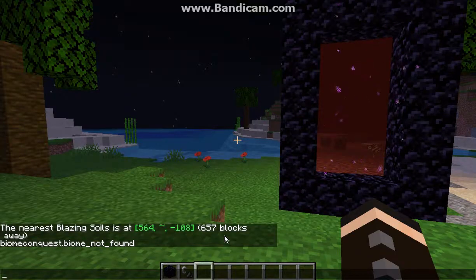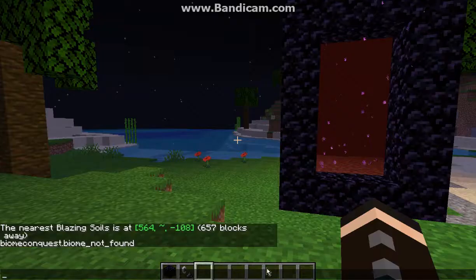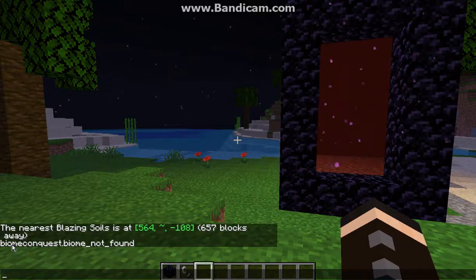That's pretty much it. You have the ability to scan custom structures as well as biomes. I think this is pretty much the same as Locate Biome and not too limited. The main difference is that it says biomes have not been found — kind of similar to Locate Biome after around 200 seconds or so. It doesn't say scanning at all and it's a lot quicker.